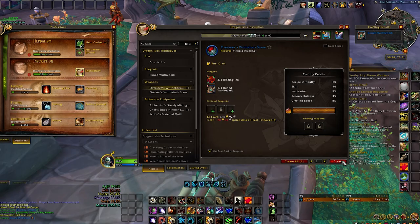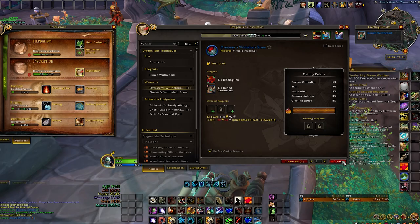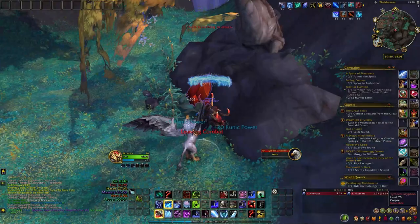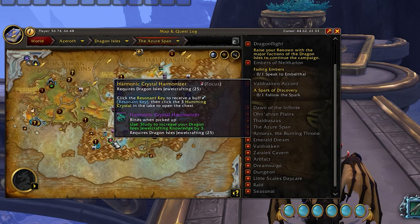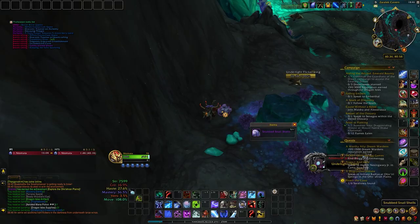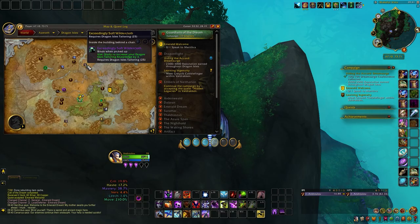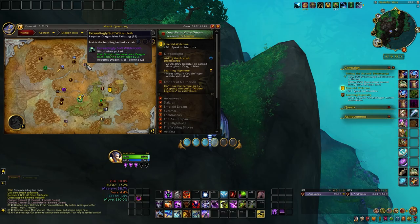Once you've crafted everything available, it's time to explore alternative ways to gain more points. There are a lot of one-time sources of knowledge to track down. Keep an eye out for one-time items scattered across all Dragonflight zones, including the original four zones, Zaralek Cavern, and the Emerald Dream. Looting each one gives around three knowledge points, so expect to gather a good chunk of points from just flying around. The Handy Notes add-on displays all the locations on your map for easy pickup during your fly-around.